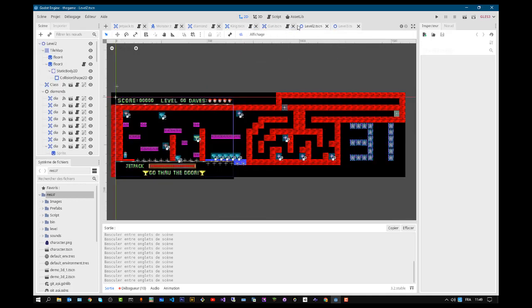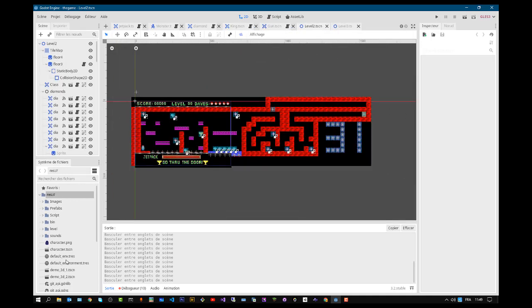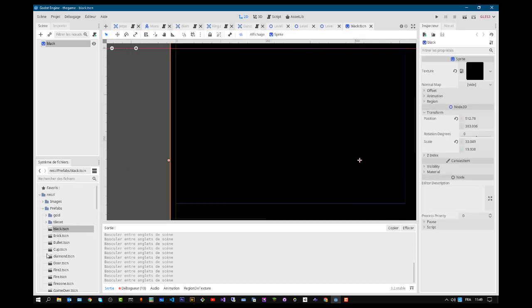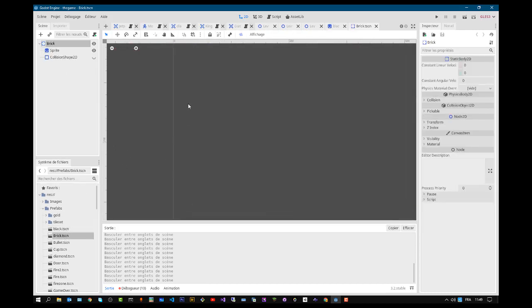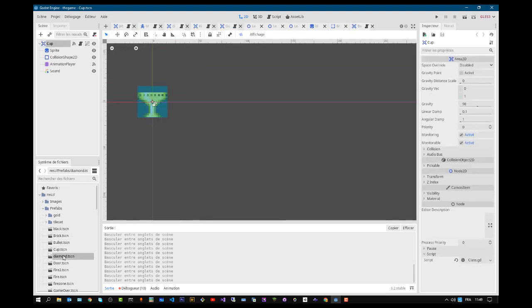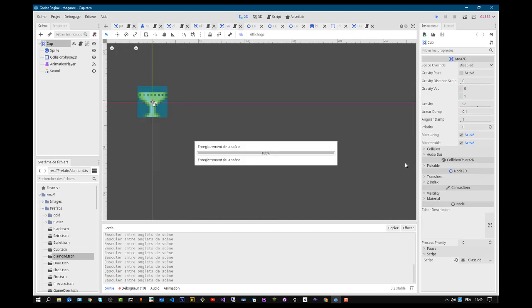If you go to the 2D view, we have the levels. We have the first one right here — level one. All the levels have been made right here. And we have a prefab folder where you can find all the objects of the game, for example the background, the brick, the bullet, and so on and so forth. So let's try to run the game.